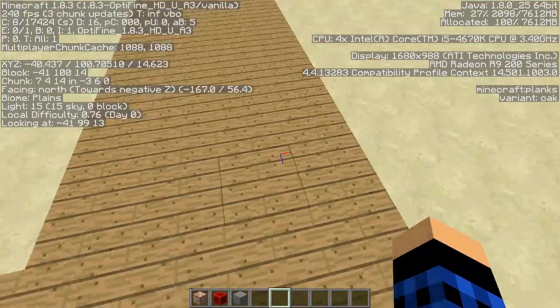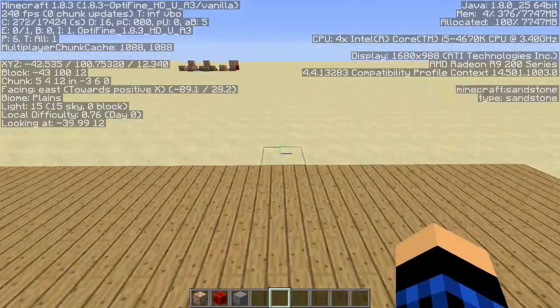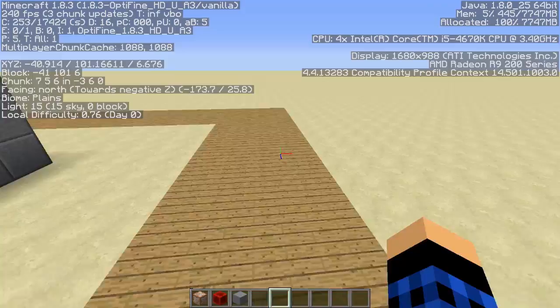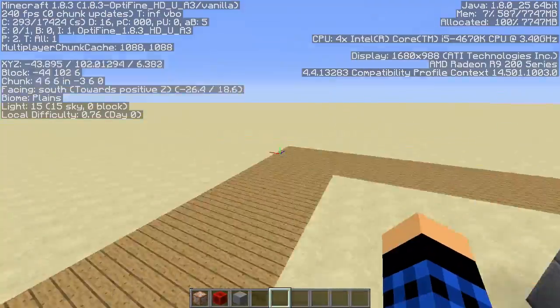The reason you want at least 4 blocks of the other block type — in my case wood — is that you can jump over it. If you're in gamemode 0 you can jump over and easily grief the spawn.